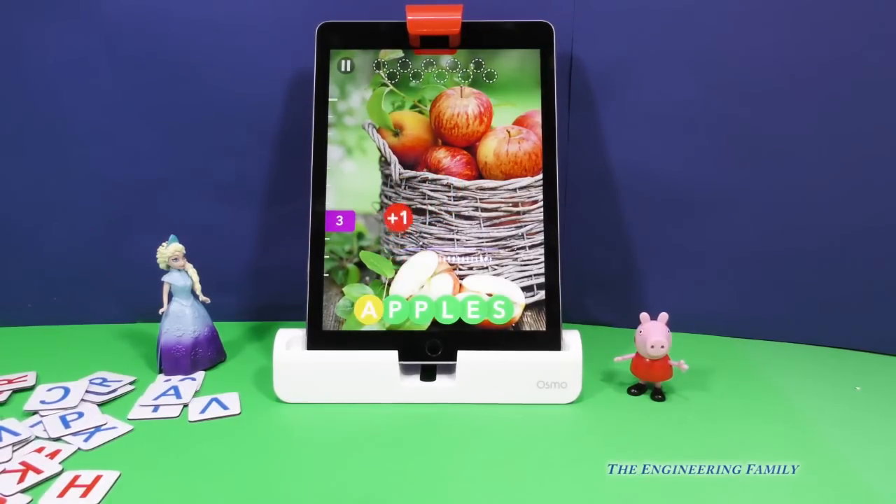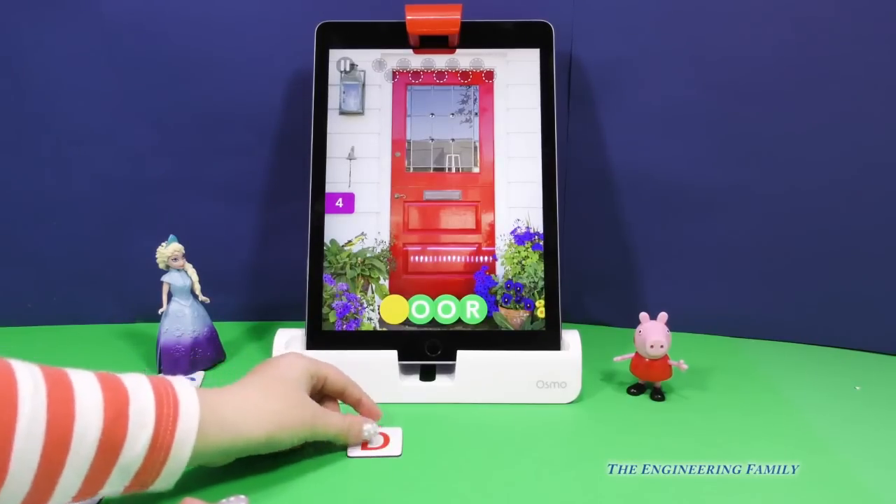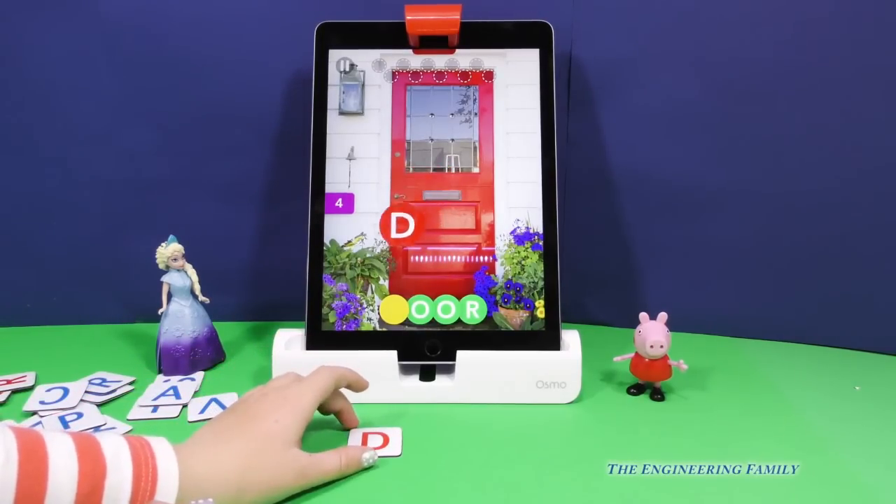Whoa. Hey, let's try something else, okay? There's four fun games we can play. You're doing really good with these words. Door. So let's see what else we can find. Door. Hey, that is a door. You got another one right. Good job.